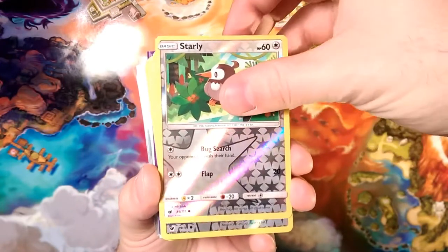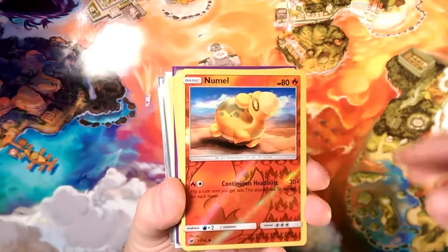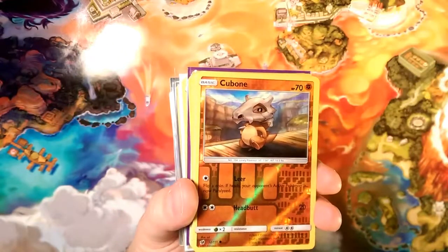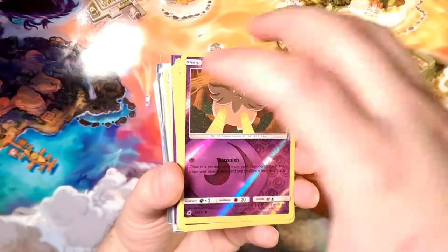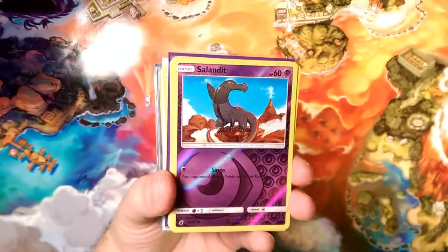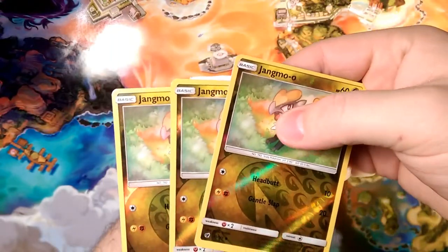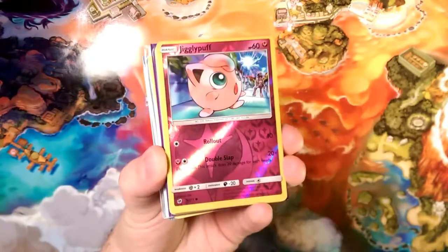We got some Starly action, Swablu, Bunnelby — look how many Bunnelbys, we got two! Skiddo, Mawile looking so happy with himself, Swinub, Corphish, Remoraid reverse — and a second Remoraid reverse. We got Cubchoo, double Mankey — twin Mankeys both going after those hats. Pumpkaboo, Grumpig's Own Tempo, a playset of reverse foil Salazzle, double Zweilous, and a Mawile. And look at this playset of Jangmo-o — triple count — clearly we're supposed to play Jangmo-o. And we got the star, roll out!